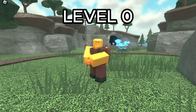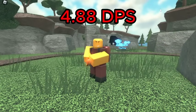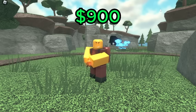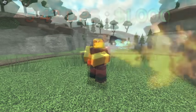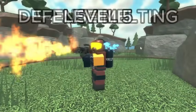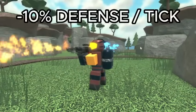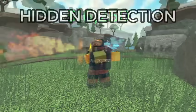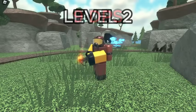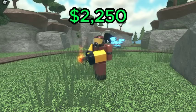For the Pyromancer, the best value is level 0, which has a DPS of 4.88 for a total of 900 cash, giving it a DPS cost ratio of 5.42 DPS per 1K spent. However, if you want to use the Pyromancer for defense melting, then a max level Pyro is the best, which melts 10% defense every tick for a total of 16,250 cash. For hidden detection, level 2 is the best, which deals 9 DPS for a total of 2,250 cash.